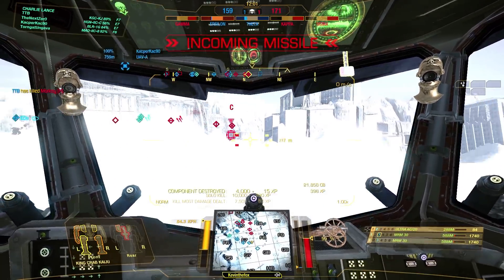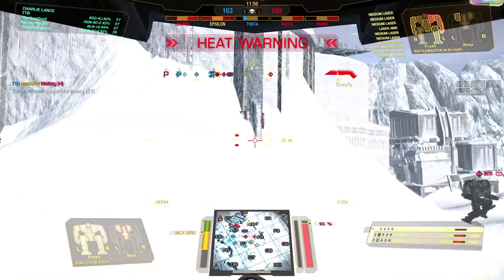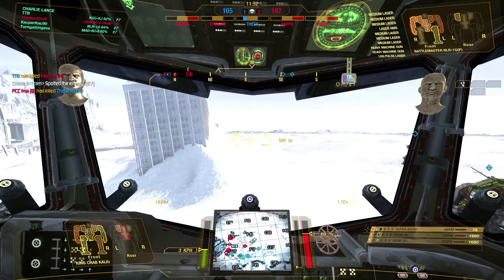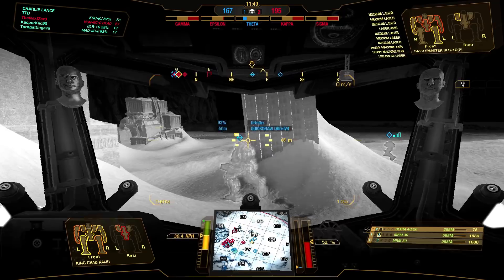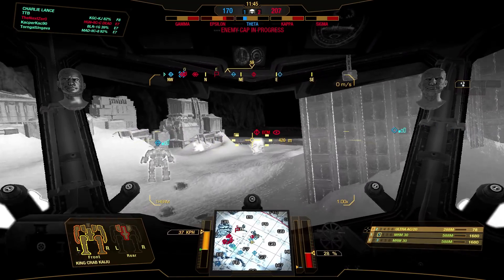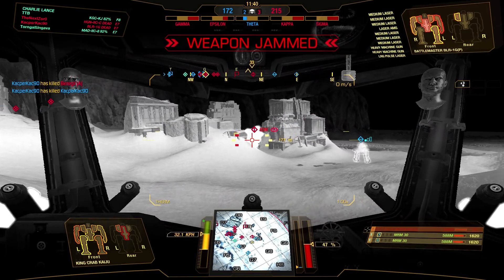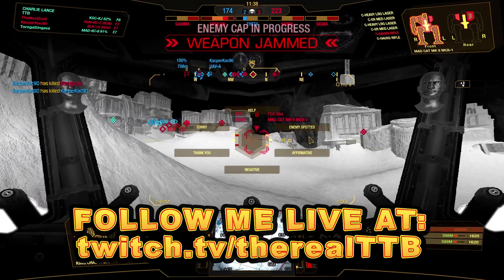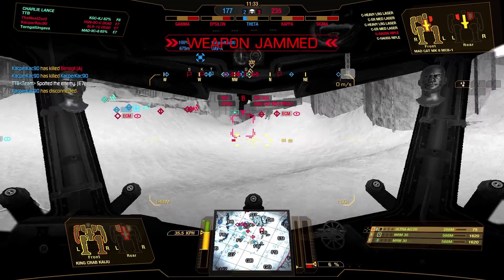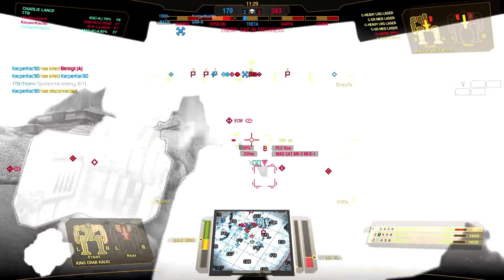There we go — now he's dead. Now I can push in on the rest of the enemy team. There's a Battle Master that wants to fight me — he's got medium lasers, one large pulse laser, and two heavy machine guns. Not the perfect armament to fight a King Crab. Then there's a Griffin just jumping around. We'll give him a little bit of the old MRM-30 times two, and then push in towards the main enemy force because they've moved towards across 7.